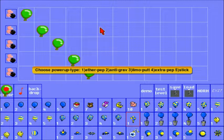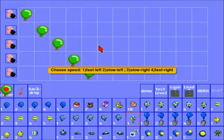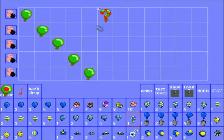For the question mark balloons, you choose this and then it'll say 'choose a power-up.' One is Efer Pep, which is Super Pep. Two is Anti-Gravity, which is the Space Helmet. Three is Lemo Pot Pot — you know, the Rubber Band. Four is an Extra Life. And five is Stick, which means Pep will stick to you when he touches you — therefore, Magnet Boots. I like Super Pep, so I'm going to type in one and hit enter. Then choose Speed: fast to the left, slow to the left, fast to the right, or slow to the right — this determines how fast the balloon will move. Let's make it fast to the left, so one. And as you can see, it is red and green, just like we indicated.